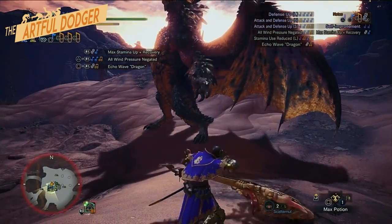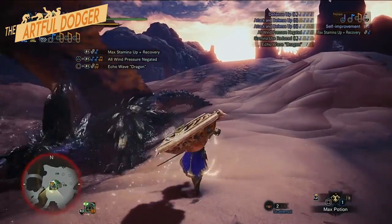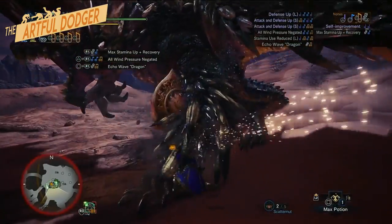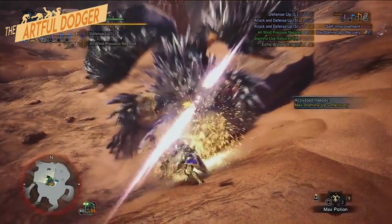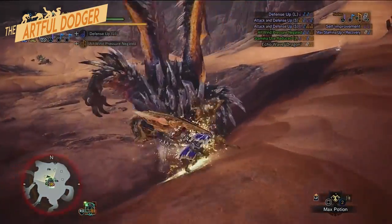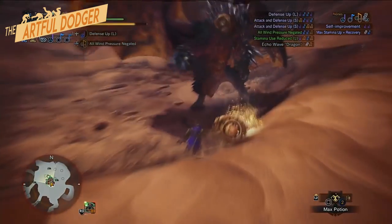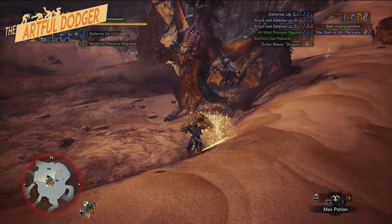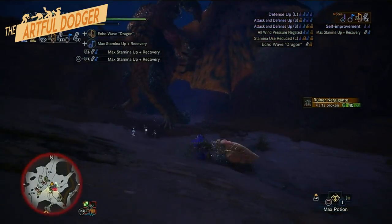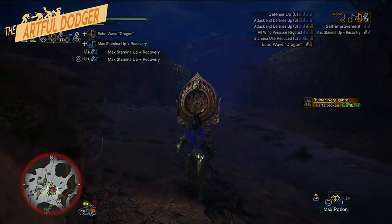Even if you miss dodging the roar, you still have plenty of time to reposition yourself and do your counterattacks. On the topic of dodging roars, you can time your roll when he starts raising his front arms up. Dealing with the tracking version is a bit more complicated, as the only safe zone would be the area behind Nergigante.